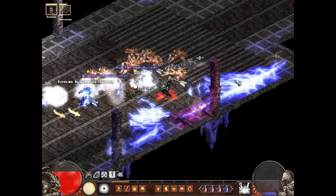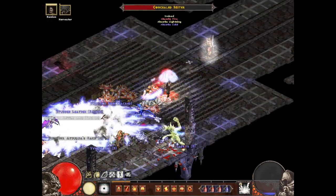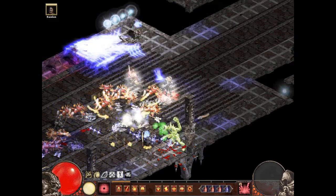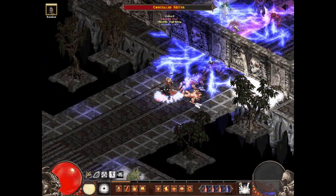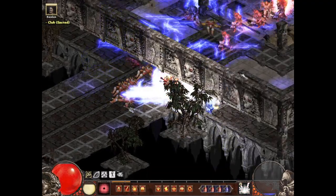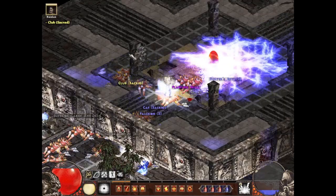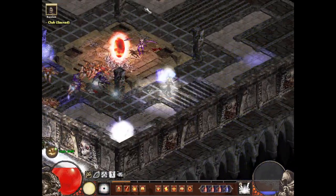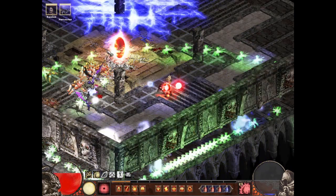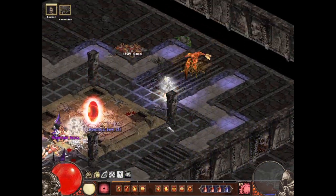They try to absorb but there's not really much pierce for them to absorb so they just melt. We cleared the portal — out of the way Necro bots, no time for shenanigans. Let me get some Harvesters out before we go in.